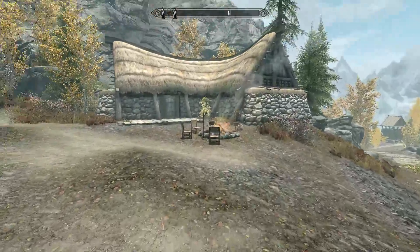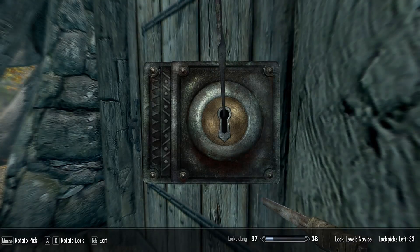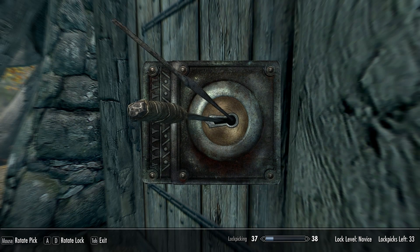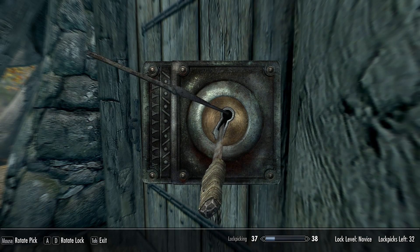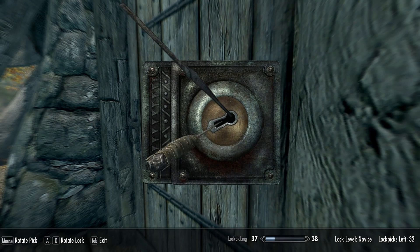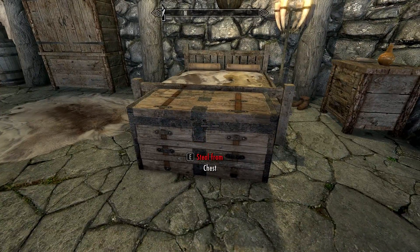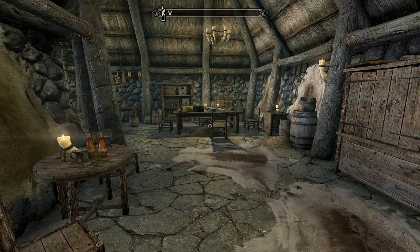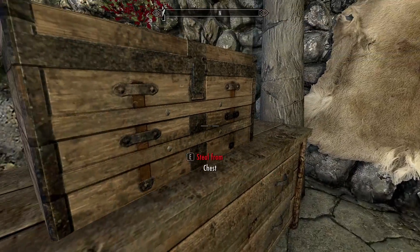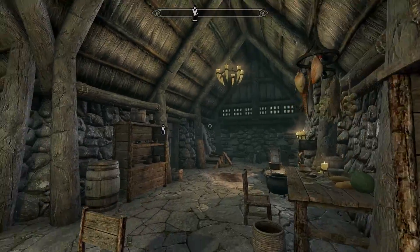There's one final house across the street. A woman supposedly lives here but I don't see her anywhere. We break in and find 81 gold. I'd broken into this place before and she had some enchanted weapons, but Skyrim isn't going to give them to me this time.